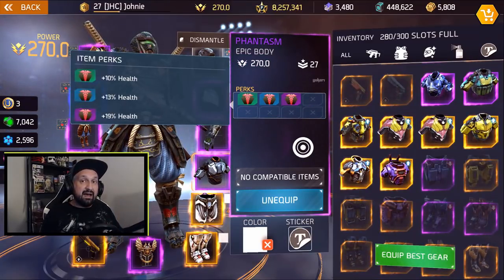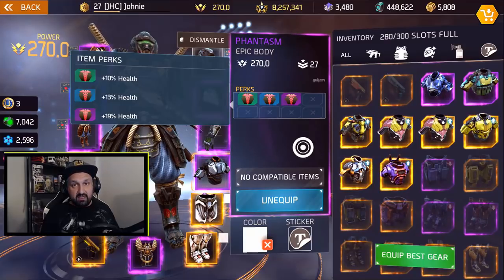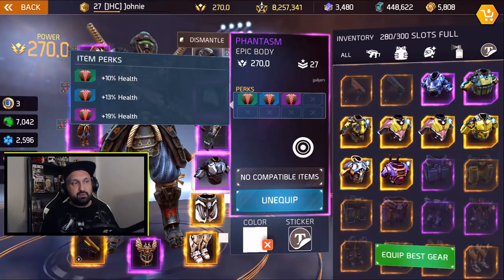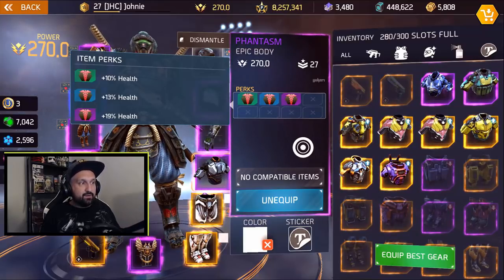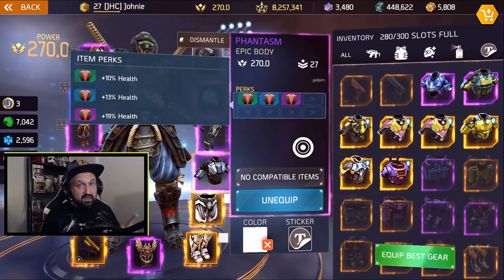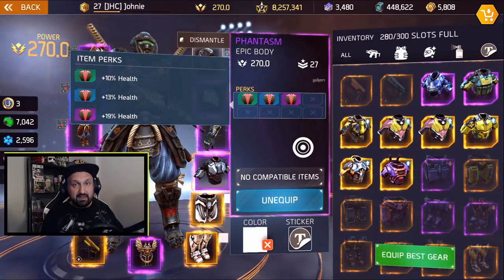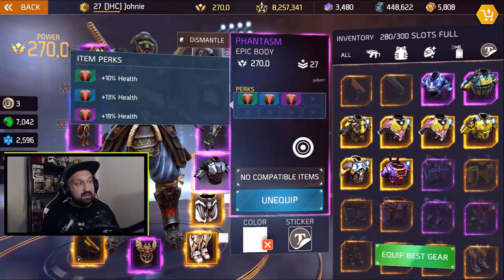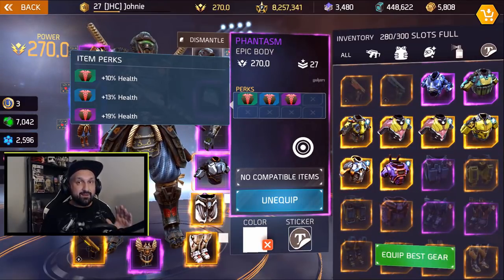For body armor, you want as high HP as possible — look for triple HP perks on your chest piece. It's very rare and hard to find, but most veterans have one by now. Purple perks don't roll often, so check the Nitro Shop regularly. Sets like Phantasm, Fertilizator, and Bulldozer cycle through, and once in a while they'll roll with good perks — but you need war points ready to buy.